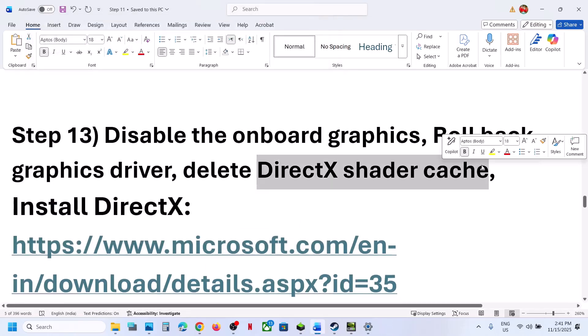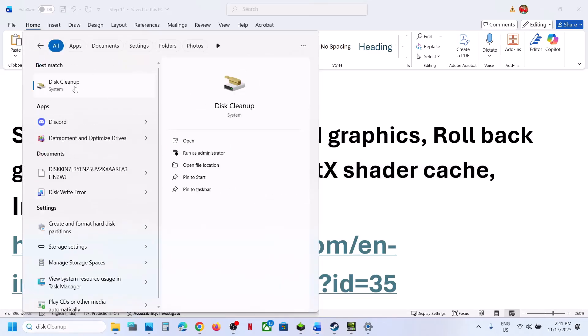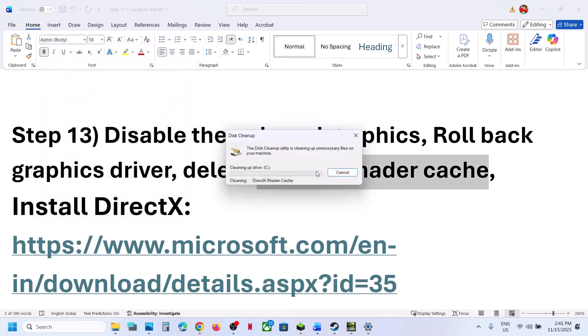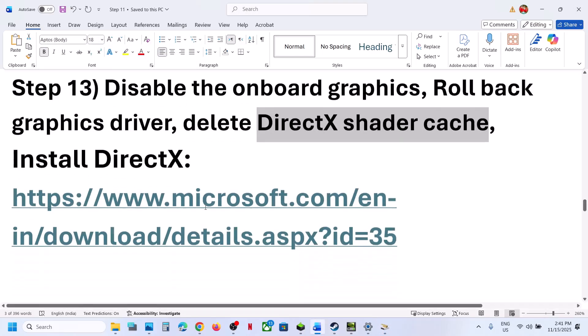The next step is to delete the DirectX Shader Cache. Type Disk Cleanup in the Windows search box and click on it. Put a check on DirectX Shader Cache — and you can check everything else here too. Click OK, then Delete Files. Once done, restart your computer and then launch the game.